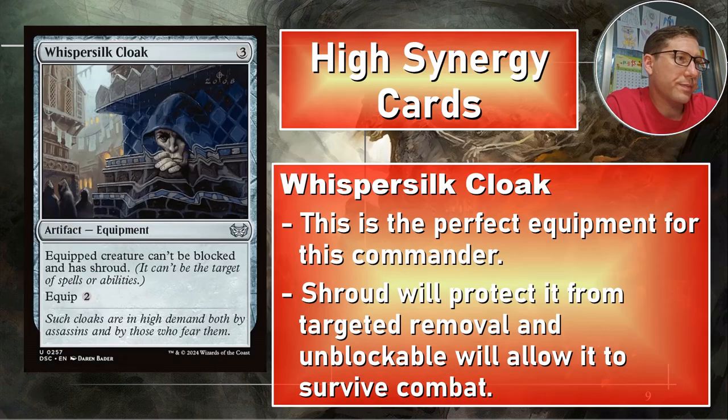High synergy card: Whispersilk Cloak — three mana to cast, equip two. The equipped creature can't be blocked and has shroud. Can't be blocked is the main thing we want there, because you have to keep sending Shadowfax into combat over and over. Shroud is nice for protection, but it also stops you from targeting him yourself, which is a consideration.